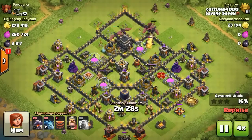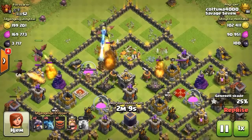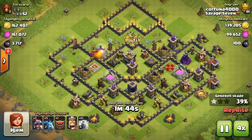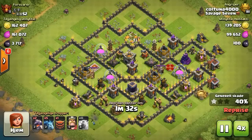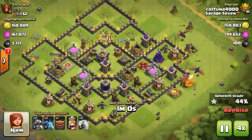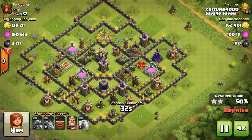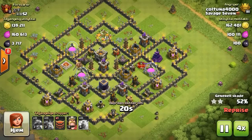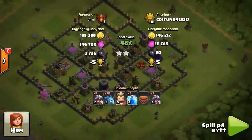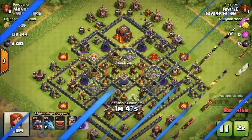Next up we got Coltuna - or is that Coltuna? I'm not sure, I think it's Coltuna, it could be Coltuna. I asked him, he's never very clear on what it is. Finding a town hall 9 - sitting at 40%, should be able to grab that 50%. He drops a few more troops around to try and give the 60, might not be possible - and nope, no 60 today. Coltuna with the two stars. And there was Colt giving me a little YouTube shoutout.